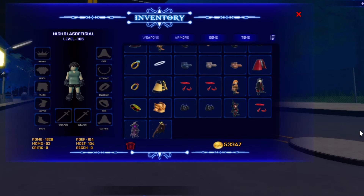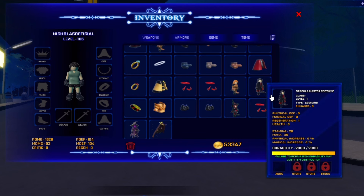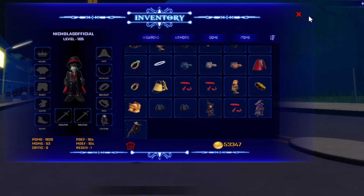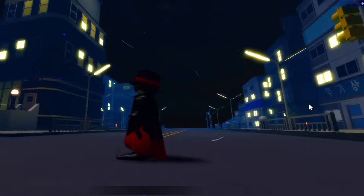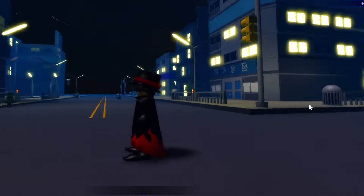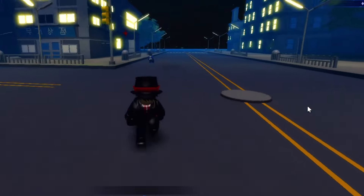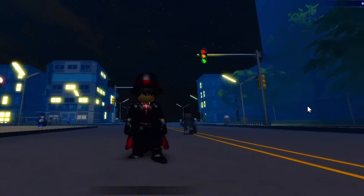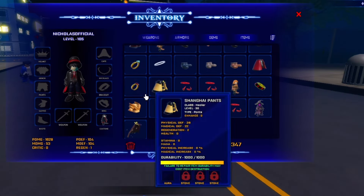So we got the Dracula Master costume right here. It's level 1. It adds 20 stamina and 20 mana to you, so it's actually giving you stats. You might as well equip it and see if you like it. This is the Dracula Master costume — pretty basic actually. It looks like a gentleman, but the cape is kind of weird — like when you stop, it actually just flies forward.